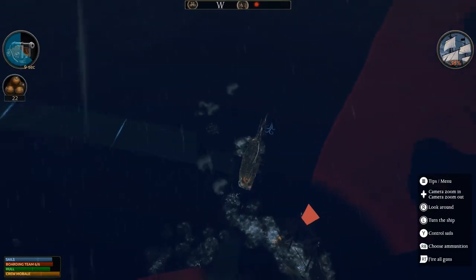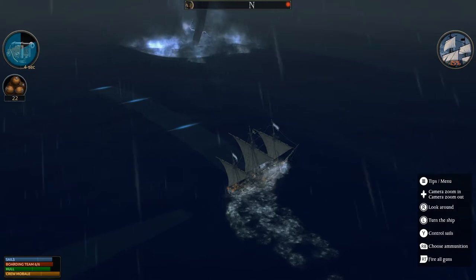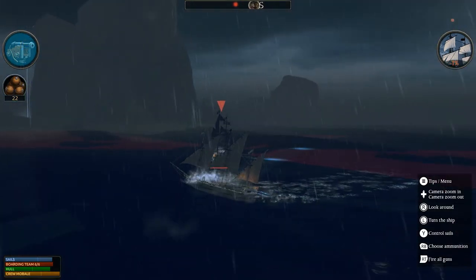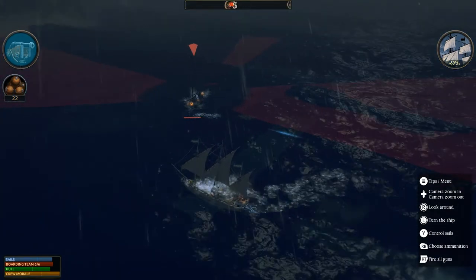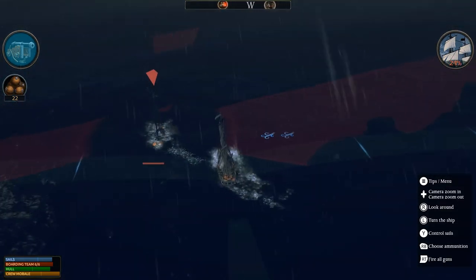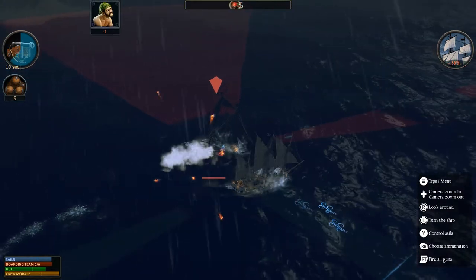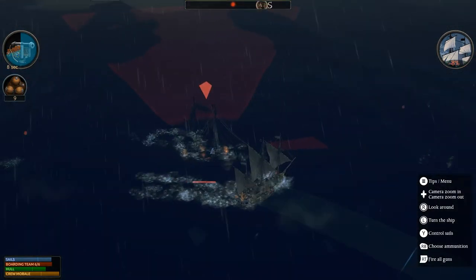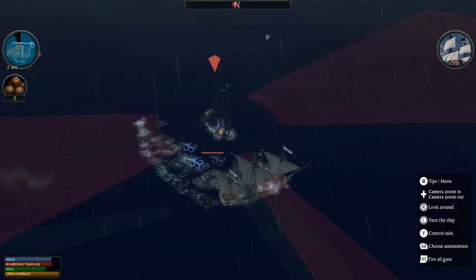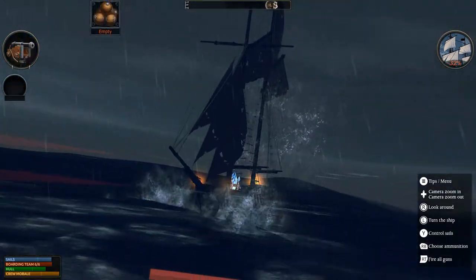I'm pretty much just steering a ship and don't really have to do much. Either the AI is really dumb and doesn't do much, or I just get lucky and knock the ship out before they run away. There are sometimes environmental hazards — you can see there's a waterspout on screen, which is basically a tornado in the ocean — but it's very easy to avoid. This is pretty much the gist of encounters in the game: get close to ships, shoot a bunch, run away, live, die, repeat. Even the legend fights aren't that fun.